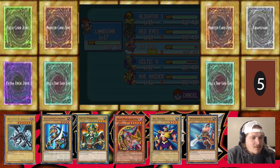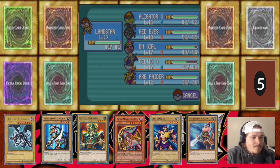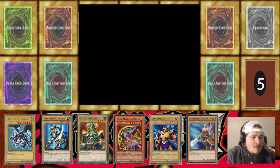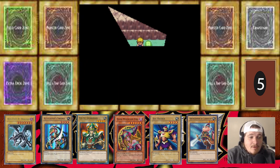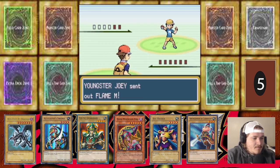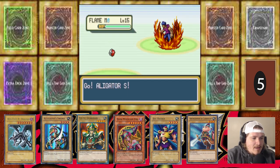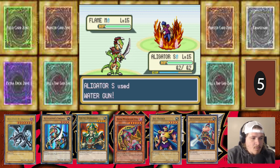We're going to pop a Paralyze Heal on Dark Magician Girl and throw another Super Potion on Celtic Guardian. I think we're going to switch and put Alligator Sword up front. Alligator Sword — you could fuse Baby Dragon with Alligator Sword to get Alligator Sword Dragon. There's a lot to do. Going Alligator Sword here. Water Gun — I wonder if Aqua Jet is in the game, because that would be kind of dope.